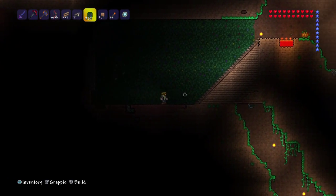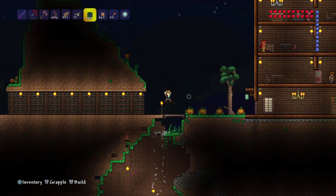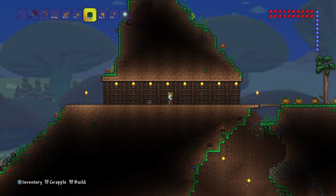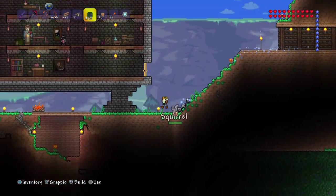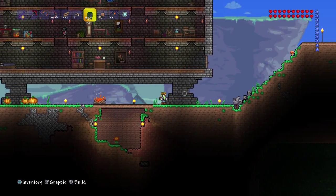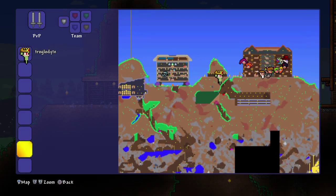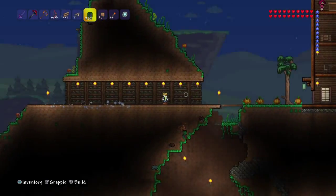I want to set up some torches and then wire them so that I can turn this on and off. When you're up here, you can kind of see it, but I don't want to have that lit up every time I walk by. Look at how green that is — oh, that's super green.